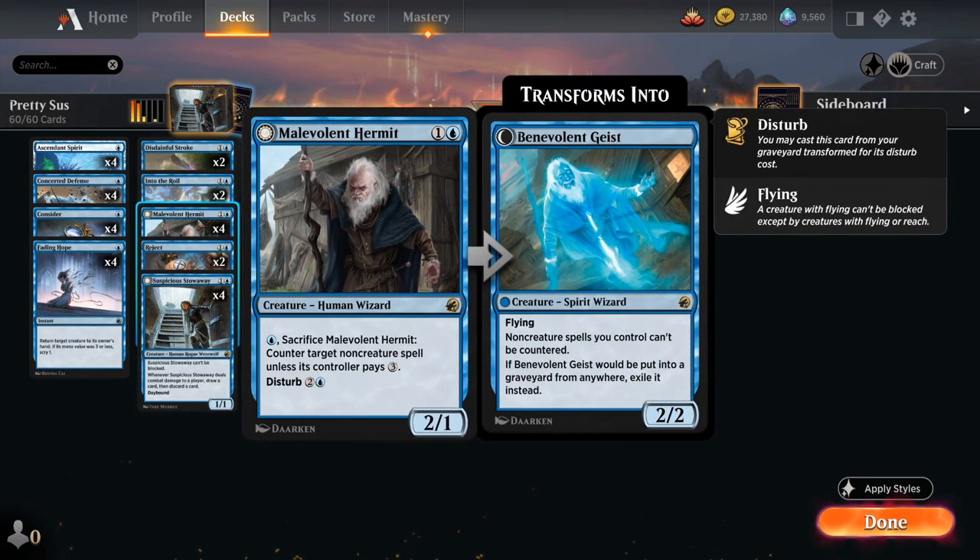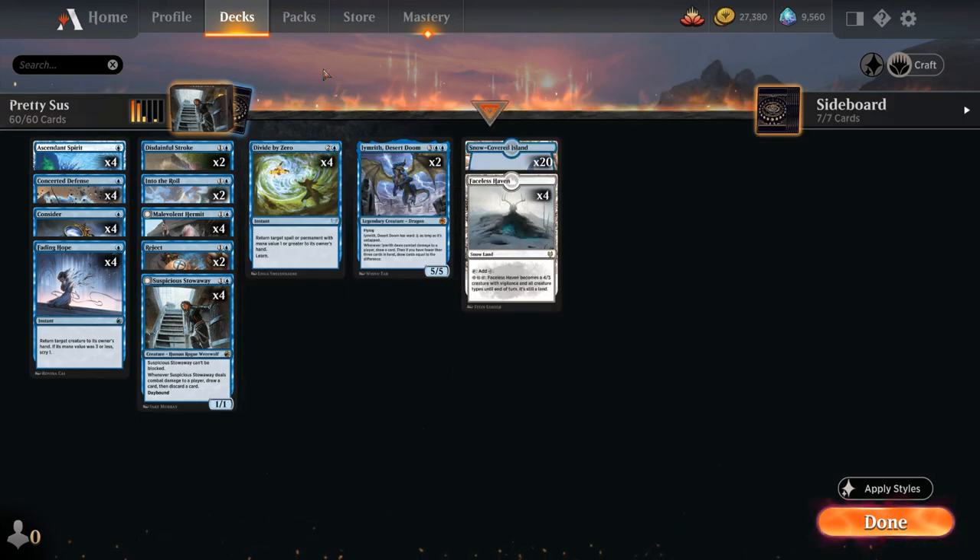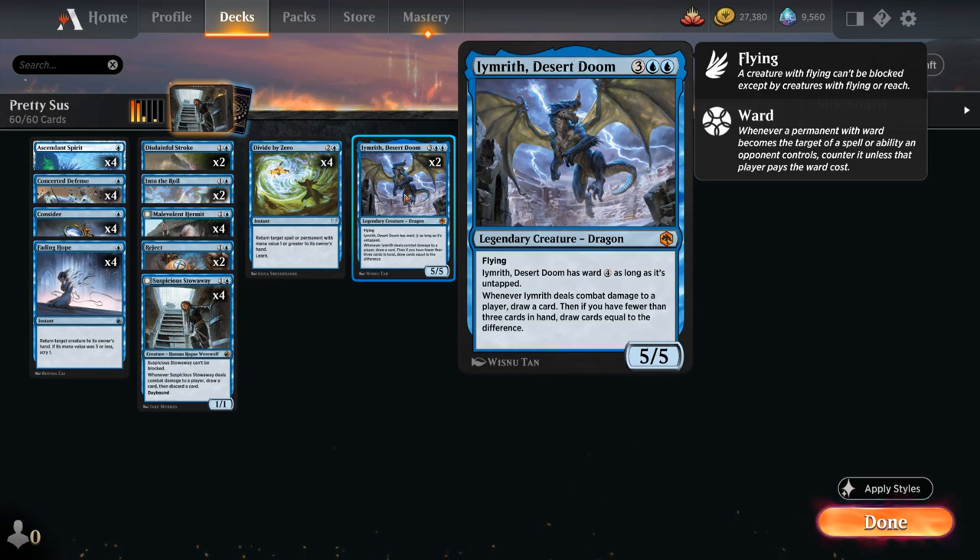We have the full playset of Malevolent Hermit, a 2-mana 2/1 Human Wizard that can pay a blue mana and sacrifice itself to counter target non-creature spell unless its controller pays 3 generic mana — great against Epiphany combo decks. We can also disturb it from the graveyard for 3 mana as Benevolent Geist, a 2/2 flyer that prevents our creature spells from being countered. We also have two copies of Desert Doom, a 5-mana 5/5 Legendary Dragon with flying and Ward 4 while untapped, and it draws cards when it deals combat damage.